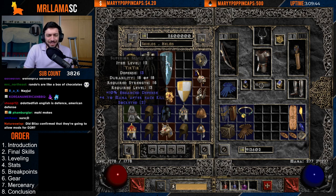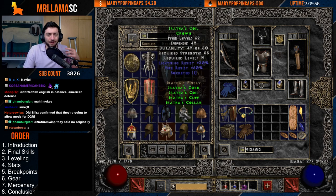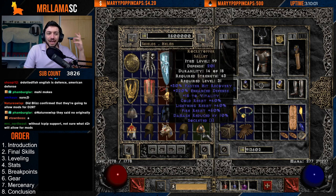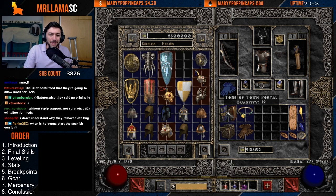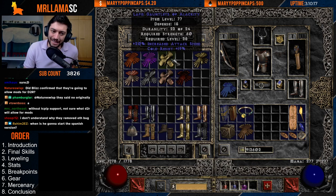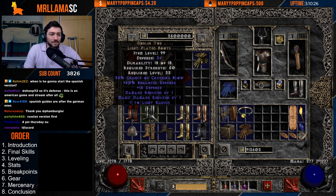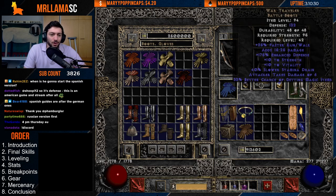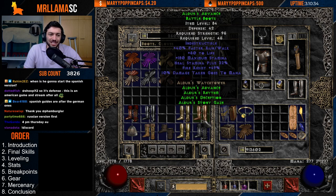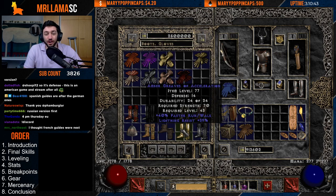For helms, mana per kill is okay as a starting piece. Lore is okay too, but we're not aiming for plus skills as much — we're more looking for big resistances and damage reduction from the helm. For gloves, IAS is really what we're focusing on — whether it's Sander's, Blood Fist, Laying of Hands, or even just shopped 20 IAS gloves with resistances. For boots, something as simple as Hsaru's is great. Goblin Toes add crushing blow. Gore Riders obviously as shown before. Wartravs for the added damage. Or even just Aldur's or Natalya's with faster run/walk, resistances, and life.